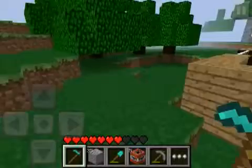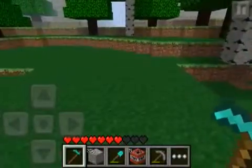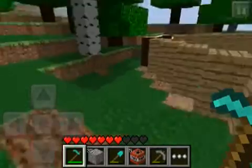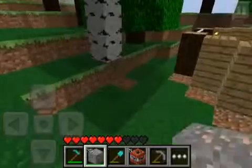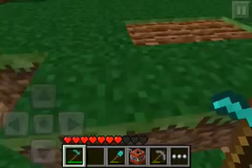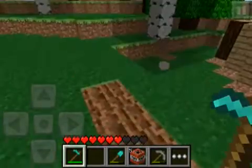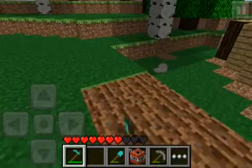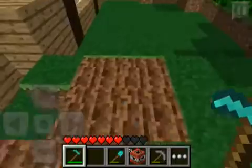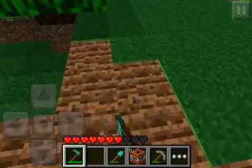You can now farm in Minecraft Pocket Edition and seeds will eventually pop up. The seeds can make wheat, and from there you can make bread, which is pretty awesome.